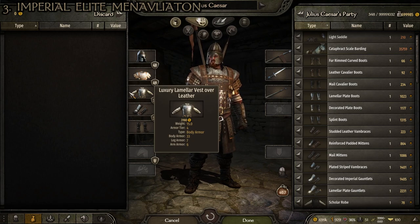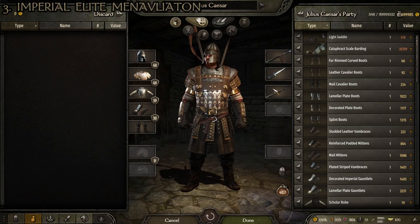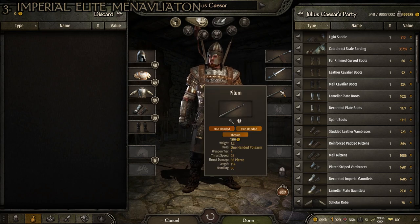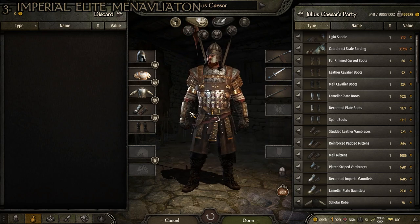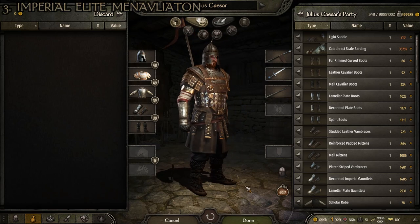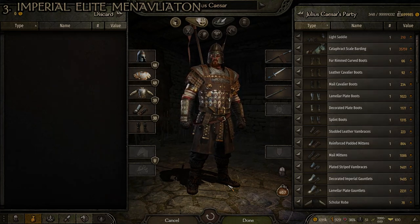The helmet is one of the best in the game, as is the shoulder armor. The torso armor is slightly weaker than other imperial armor but looks very cool and has solid stats, and the mittens and chausses are among the best available. The Manavlion is a one or two-handed polearm good for anti-cavalry, the fine steel spatha is a good one-handed sword, and the pilum is a versatile polearm. The only thing missing is a shield, which would make this troop significantly better. That's number 3.